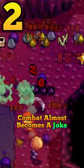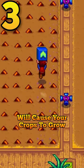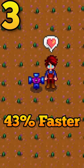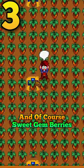combat almost feels like a joke. Combining the agriculturist profession with hyper speed grow will cause your crops to grow 43% faster. This works best on starfruit, ancient fruit, and of course sweet gem berries.